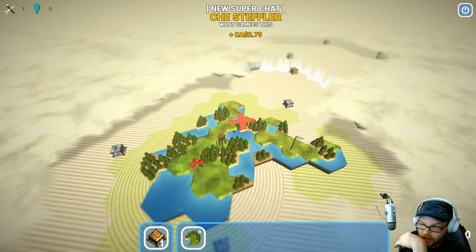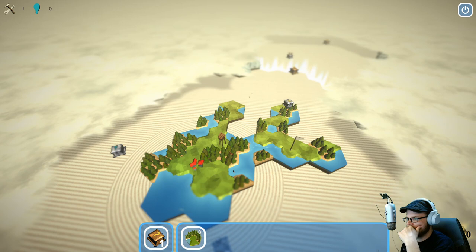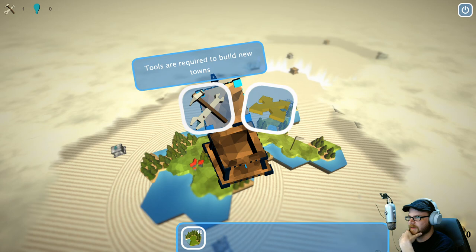Just checking it out here for a second. That makes it even more difficult to get that working. We want to make sure it connects up — like that. What kind of box did we get this time? Two additional tiles. Tools are required to build new towns. Creates new tiles around a selected spot. Let's make a town.